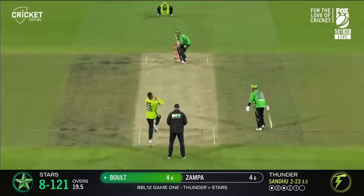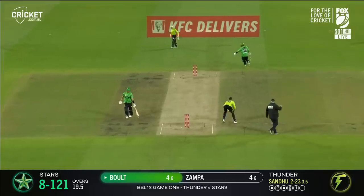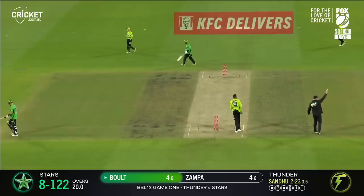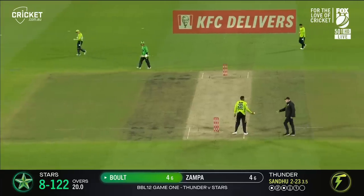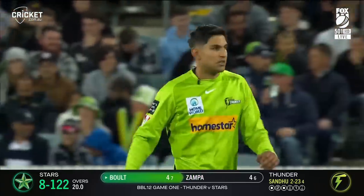Last ball of the innings — big slow ball, called to run through and they get there. So the innings never really got any momentum. As a result, the Melbourne Stars are restricted to 8 for 122. Alex Ross — gee, you'd take that and more at the start of the inning, surely.